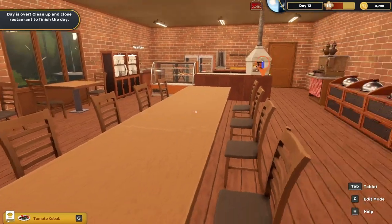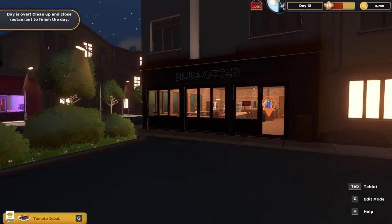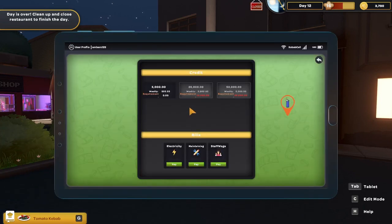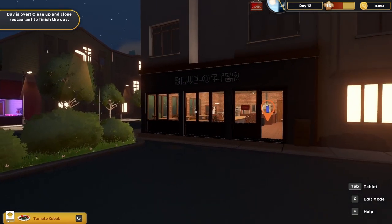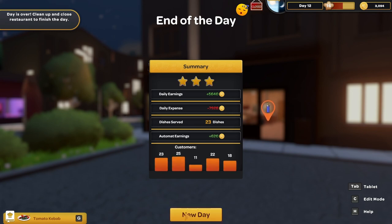I think that's a pretty decent setup — I did a bit of remodeling. Before we end the day, let me step outside. Thank you for watching, and we're going to end the day. I have debts to pay — bank, electricity, maintaining, and staff wages. Everything's making quite a bit of money. Daily earnings — not bad. Expenses — well, we did add and build some stuff. And go to a new day.